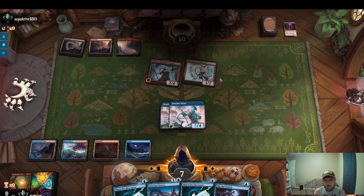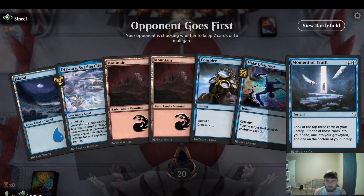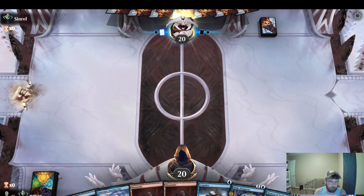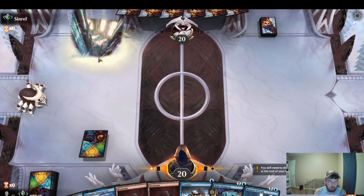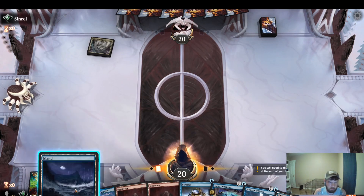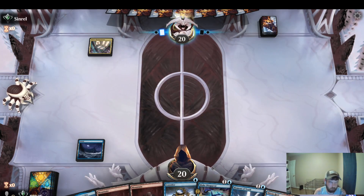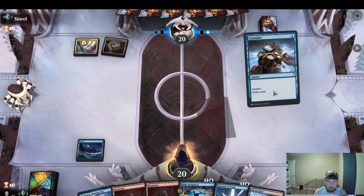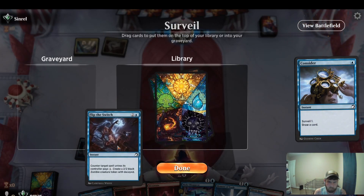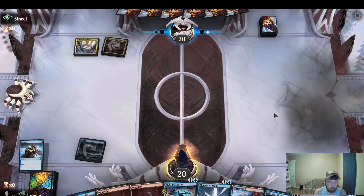Alright, let's do one more. We got some land, card draw, some interaction — we'll try. I'm guessing ramp. Let's start with an island. Top land, that's great. Let's Consider, flip the switch. I think we can keep that — there'll be a lot of stuff we want to counter against the stack.